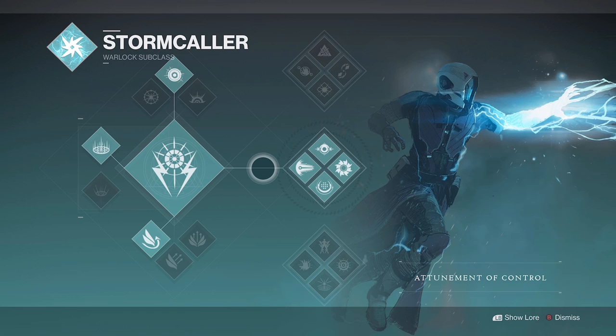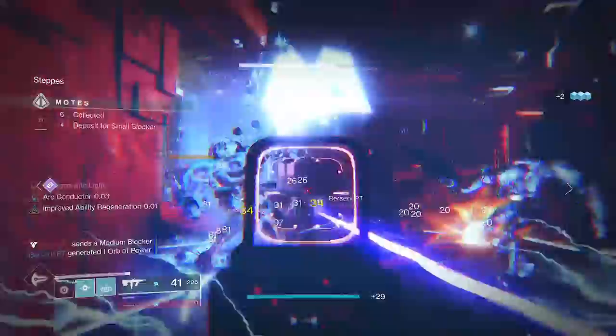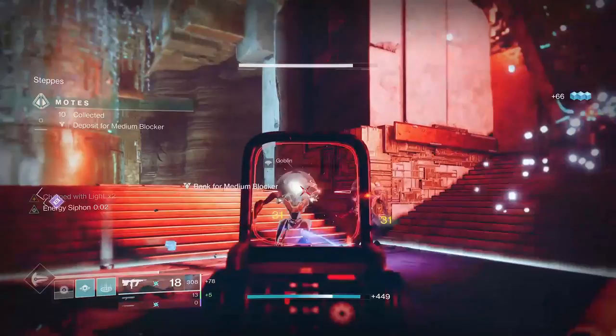We're using the Attunement of Control subclass route, so weapon kills will proc ionic traces which when collected will grant ability energy, looping back into boosting grenade recharge rate so you can self-proc Risk Runner as and when required. The synergy within this build is absolutely insane and with the current mods available this season it's perfect for end game champion content too.